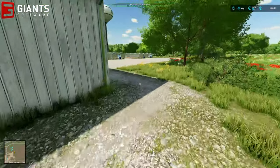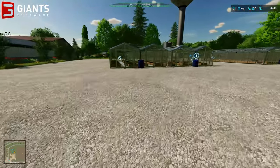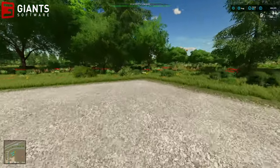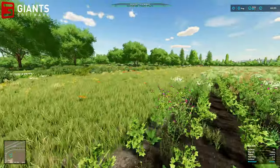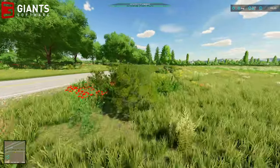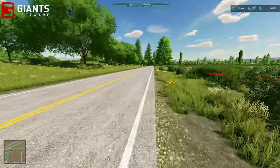I'll come over here quickly because I put the greenhouses in yesterday — last time I was on the server. We've got four greenhouses over here on this land ready for producing our vegetables. We've also got some sell points placed to give us a bit more choice about where we sell our crops once we've harvested them.